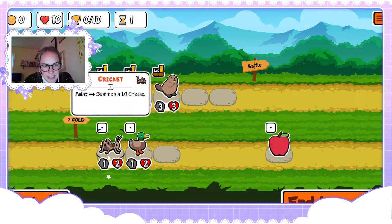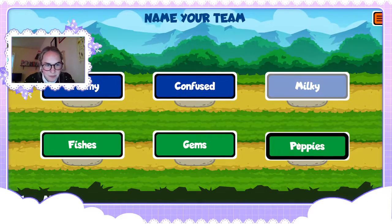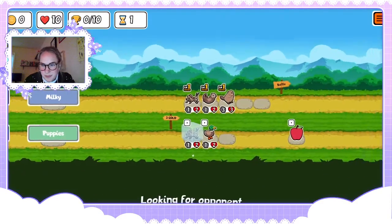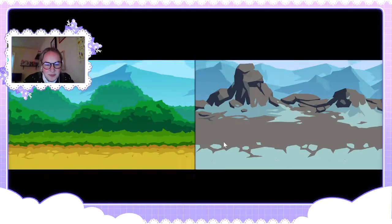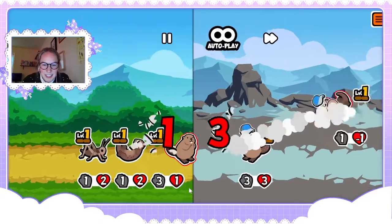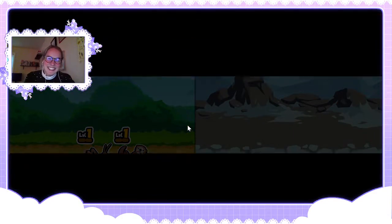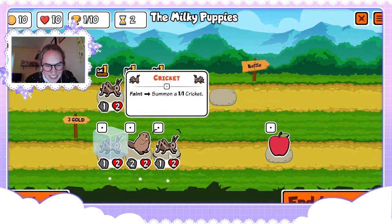We really just have to do really good in the front half here. I just don't want to lose lives early so that we have those extra lives to work with in the back half. Our beaver just demolished their whole team — that's like unheard of on round one.